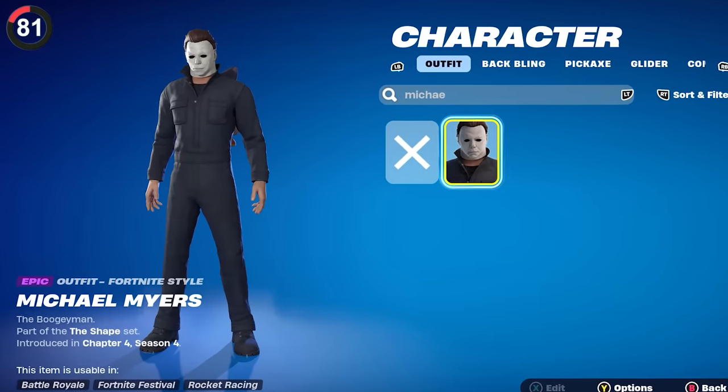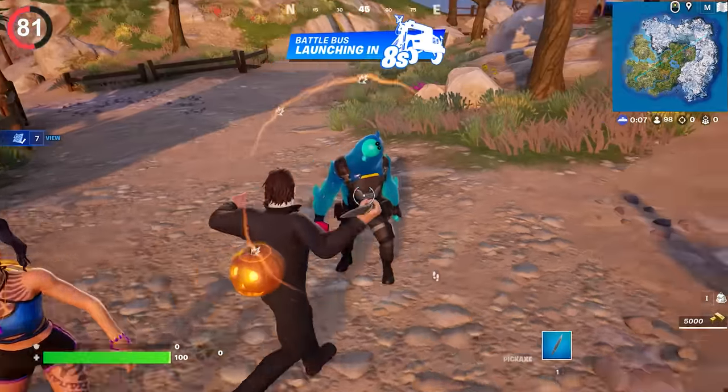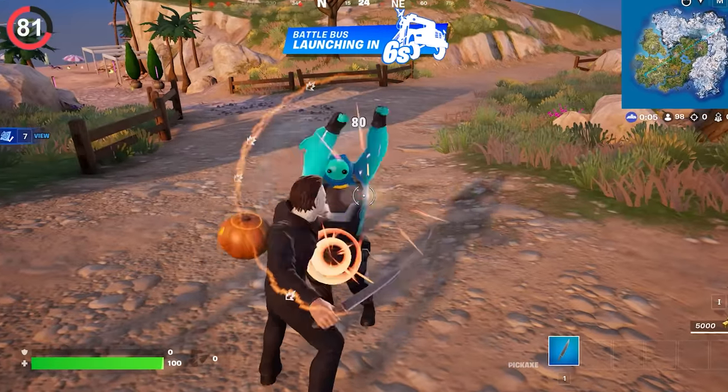One of the most popular Fortnite horror collabs is Michael Myers. If you equip his famous knife, it's exactly what you'd expect — but use it on a player and you'll get the iconic slasher sound.